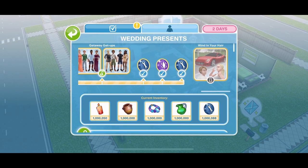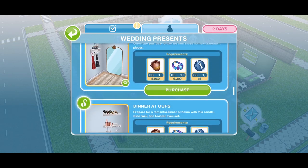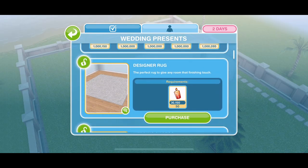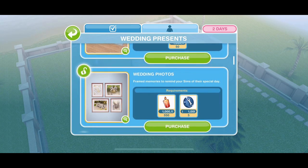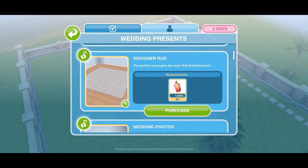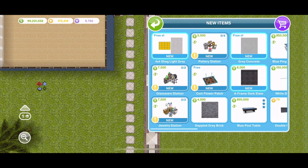You can see all the prizes here. As you scroll along the top, this is what you get as you progress along the bar and unlock more prizes. The grand prize is 'Wind in Your Hair.' We're going to go through and unlock each one and take a little look at what it looks like. The first prize we unlock is the designer rug.